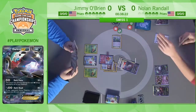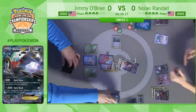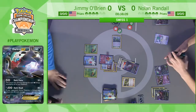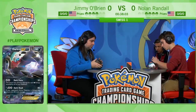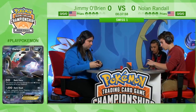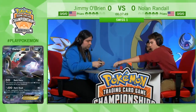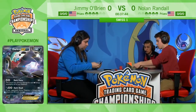Jimmy can basically win with just three attacks. On his first attack he takes down that Darkrai EX — Silver Bangle adding the extra 30 damage to get that knockout with Vengeance. Now Nolan follows up with another Darkrai and plays the N. Nolan has his attackers set up with enough energy, and the key thing for him is that he needs Jimmy to miss — to not attack one turn. Jimmy needs to constantly find a Stage 1 and an energy, and if he can do that, he'll win.